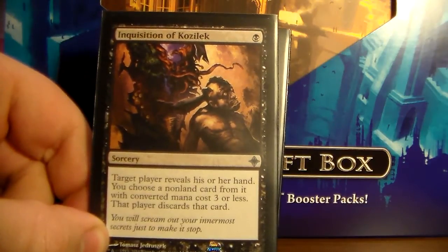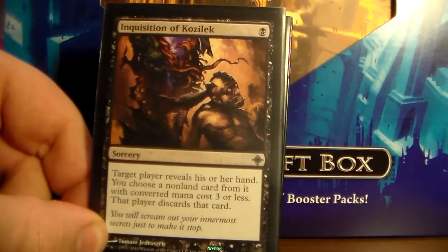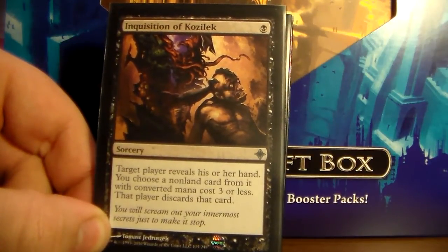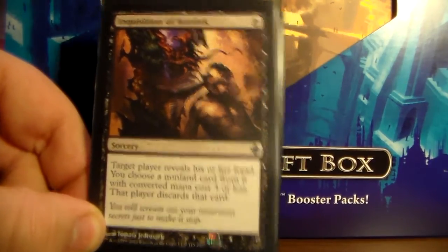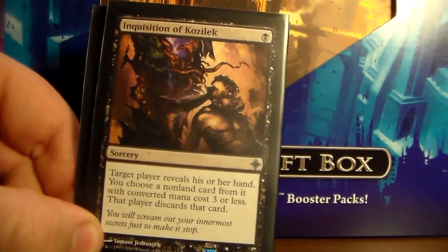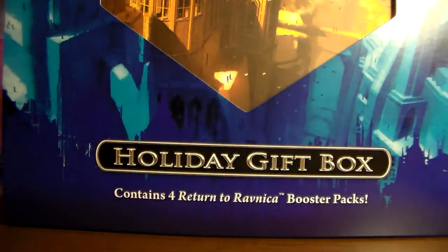Such as if you're playing against some kind of aggressive deck, you can take out their Tarmogoyf from their hand, or if you're somehow playing against a mirror match you can take their Angel's Grace. This card's really versatile — just anything they're going to be doing early on, you can take, no matter what it is — well, not lands, but that's pretty standard on discard spells.